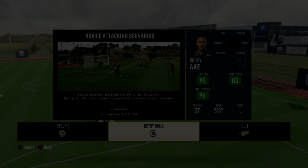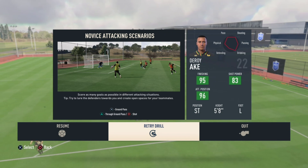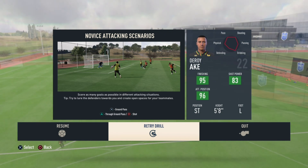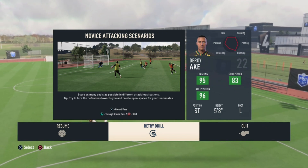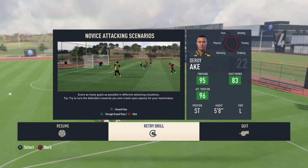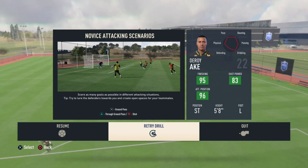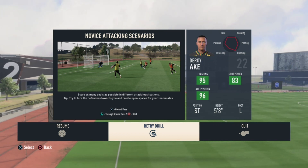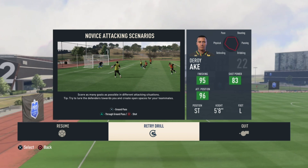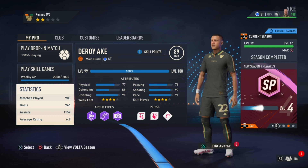Power shots are a new feature in this FIFA, but in my opinion they're very unnecessary. You have to wait like three to four seconds before you shoot, and in that time someone's just going to clamp you — unless you have a lot of space, it's pointless. The same applies to shooting outside the box by just holding circle — they've nerfed that in this FIFA. Some people hit the ball from weird angles and it goes in, but it's very hard to master.